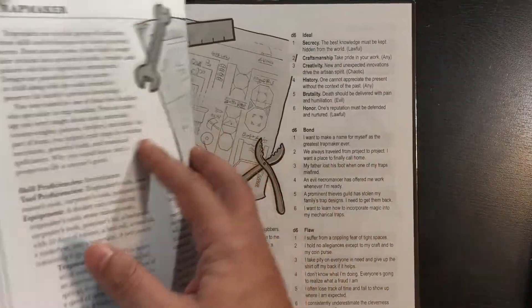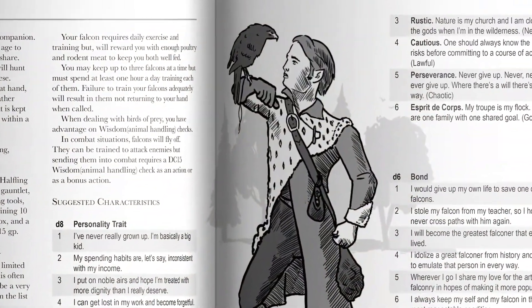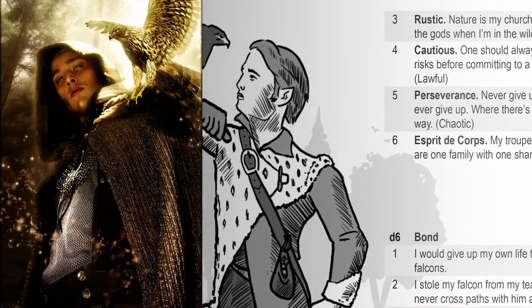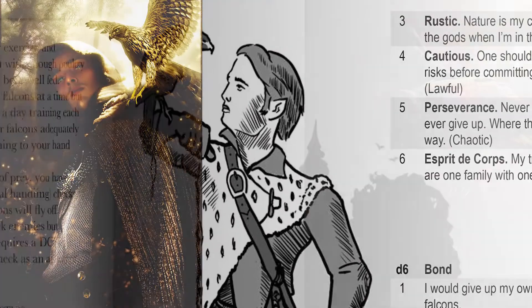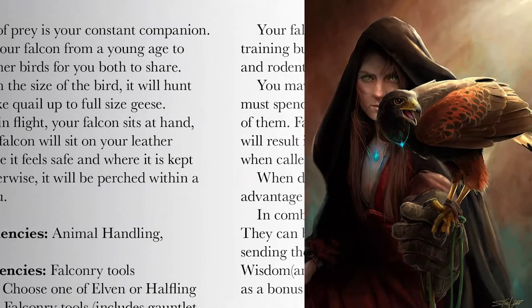Let's take a real quick look at the falconer background. What is a falconer? Well, it's that iconic guy that you see in the movies with a big bird on his arm — the bird goes out and comes back. So it's almost like an animal companion, but it's really not. Not in terms of this background here anyway.